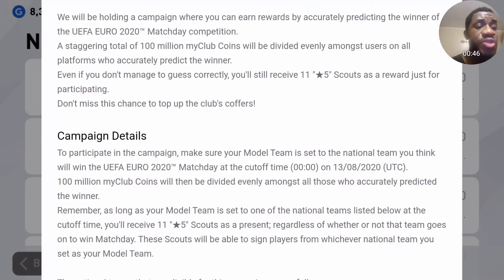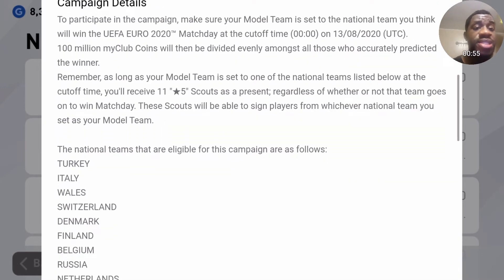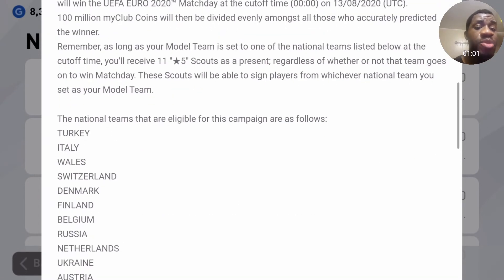The last date for you to do that is the 13th of August before 00:00 UTC time. That is it on how to get 11 free scouts, and you also get My Club coins if you choose right.